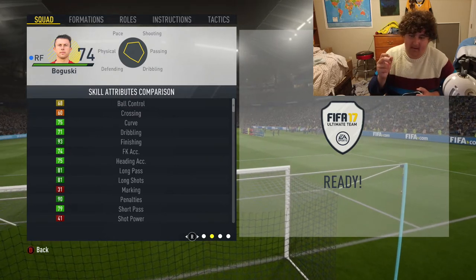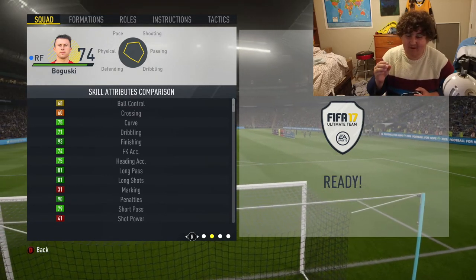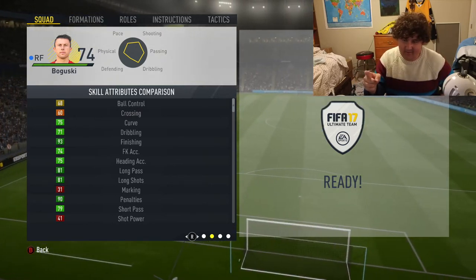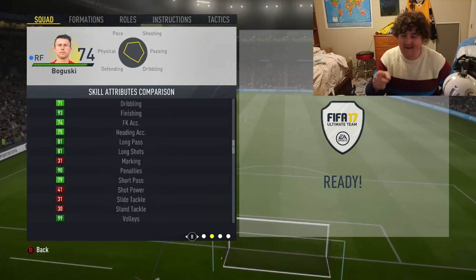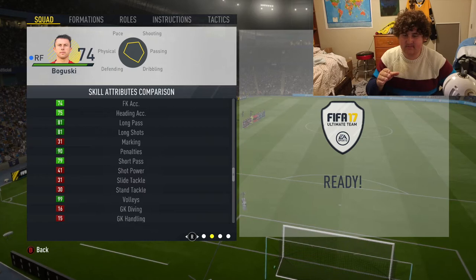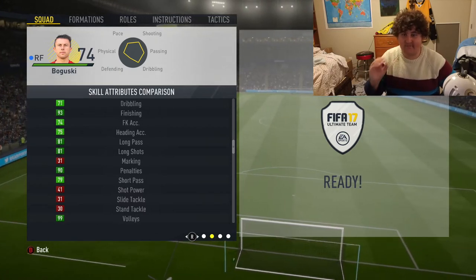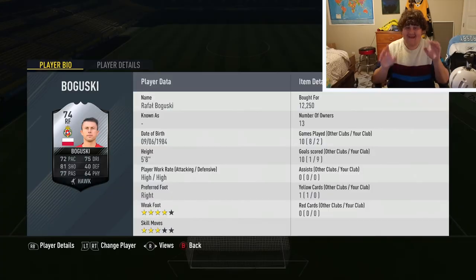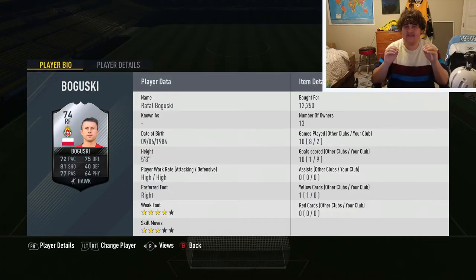But as you look at the bottom of the screen, 41 shot power — however he makes up for it in the next category: 99 volleys. He has the highest rated volleys in FIFA 17. Go on Futhead, put the search to only volleys, highest volleys, and he will be there at 99. His volleys are absolutely insane — that's what made me intrigued by his card in the first place, and then I realized his other stats are actually pretty good too.